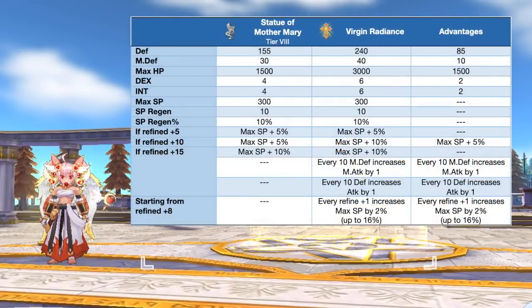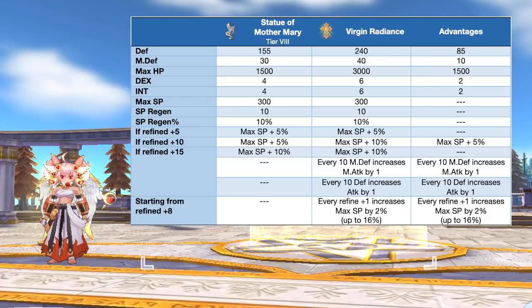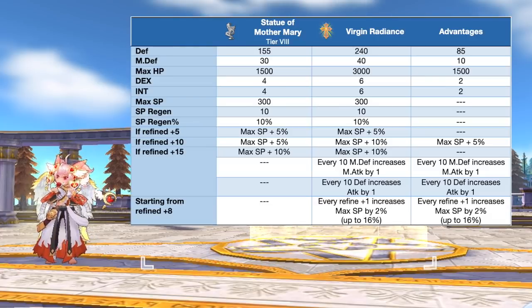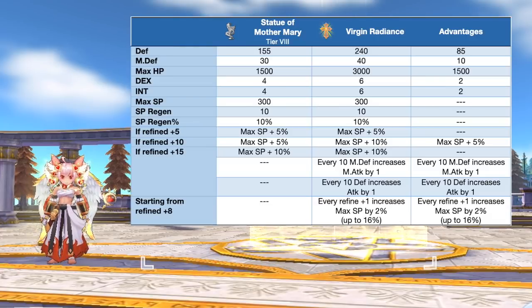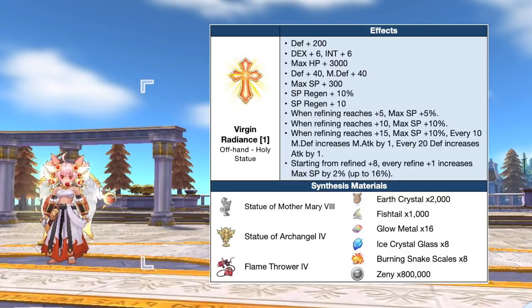Up next we have the Virgin Radiance, which is the synthesis of Statue of Mother Mary. This significantly boosts max SP, which is good for the Asura build of monk class. In comparison to a tier 8 Statue of Mother Mary, the Virgin Radiance will grant extra plus 85 DEF, plus 10 MDEF, plus 1500 max HP, plus 2 DEX, and plus 2 INT. Refining it to plus 15 is ideal since it will grant a total of plus 41 max SP, and every 10 points of DEF will provide 1 point of attack. Here are the needed materials for synthesizing the Virgin Radiance.